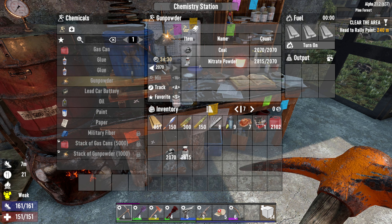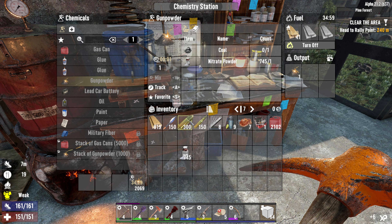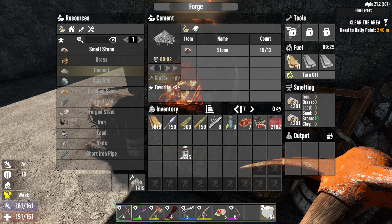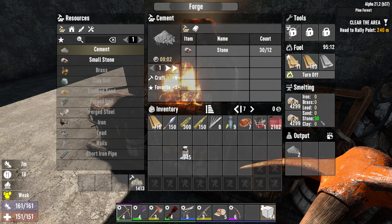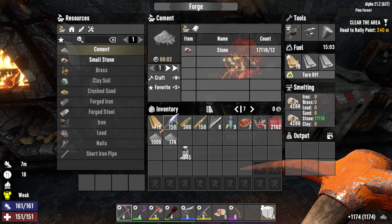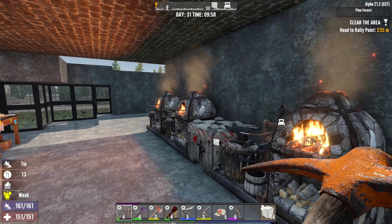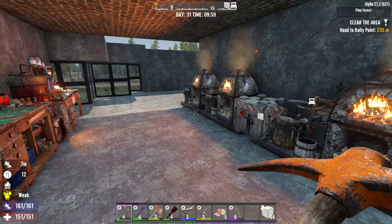We can make 2070 concrete mix - that's 34 minutes. We have stone but didn't pull out any cement, which is bad. We need to refuel - let's just do a hundred. And refuel this one as well. Every workstation in the base is now fully operational and we should get going before we call in a screamer.